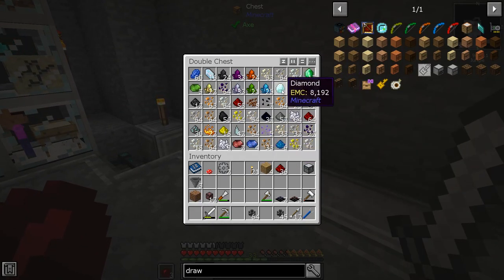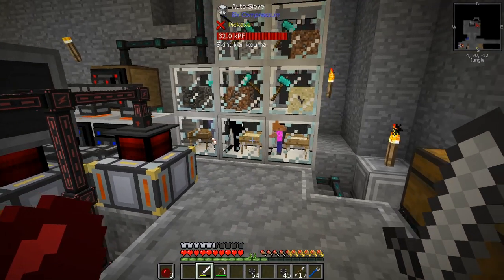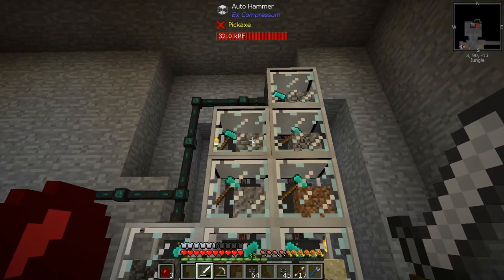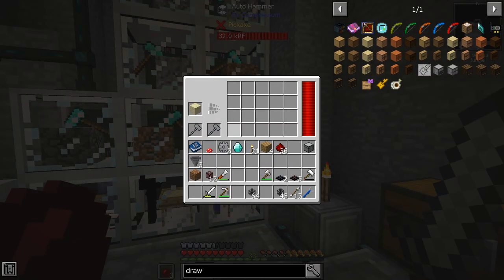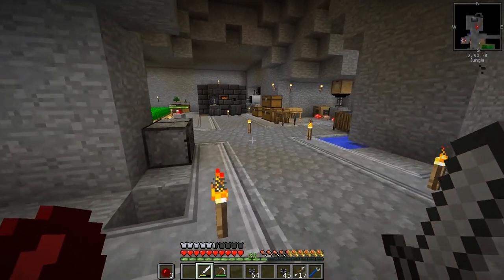How many diamonds do we have? One currently. That should be enough. This is filling up really quickly. We've got to be careful. These little guys are going nuts down here. Are there any of these filling up with too many items? This one's got 20 gravel, this one's got four dirt. We seem to be alright on most of these things.